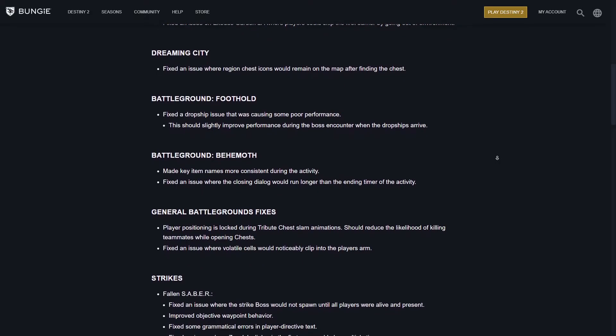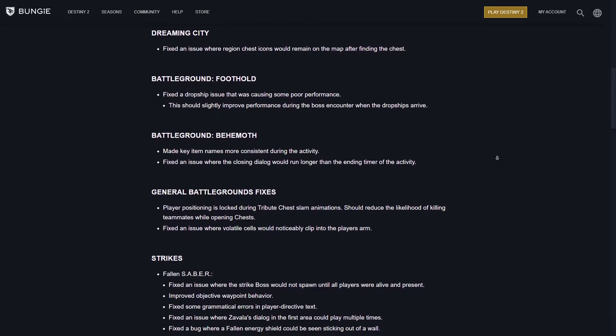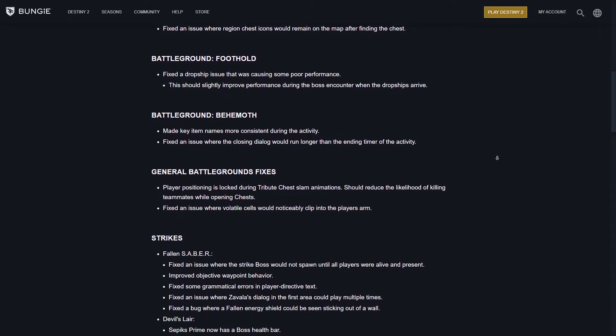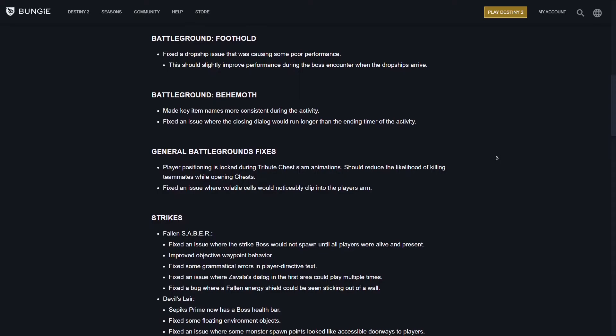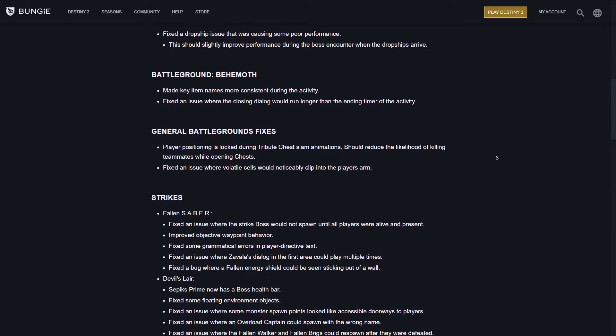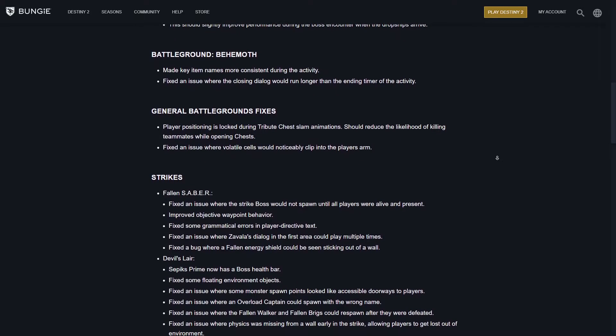Also fixed an issue where volatile cells would noticeably clip into the player's arm. For Strikes — Fallen SABER: fixed an issue where the strike boss would not spawn until all players were alive and present, improved objective waypoint behavior, fixed grammatical errors in the player directive text, fixed an issue where the virus dialogue in the first area could play multiple times, and fixed a bug where the Fallen energy shield could be seen sticking out of a wall.